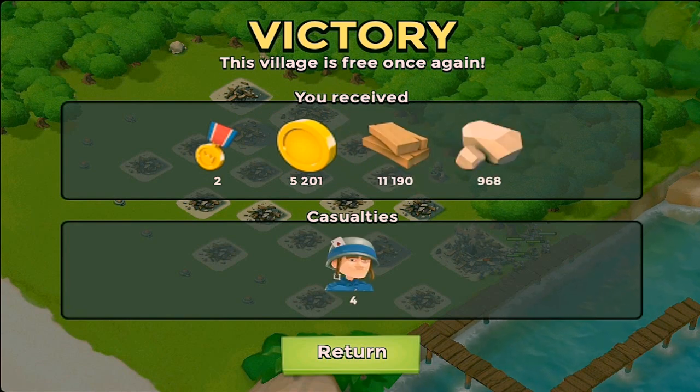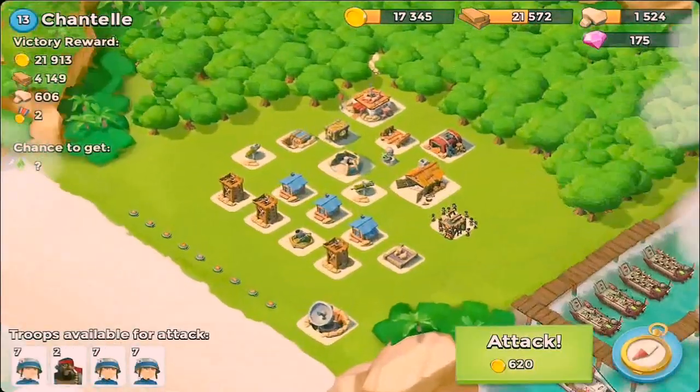So there we have it. We got a good amount of wood, some stone and some gold. Not bad. And two metals.